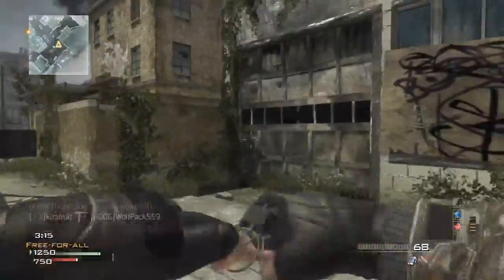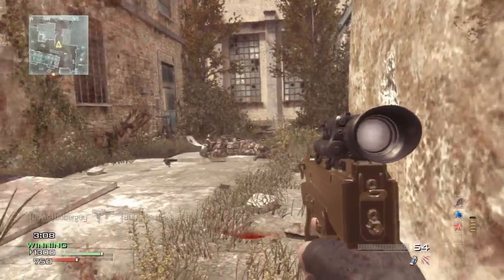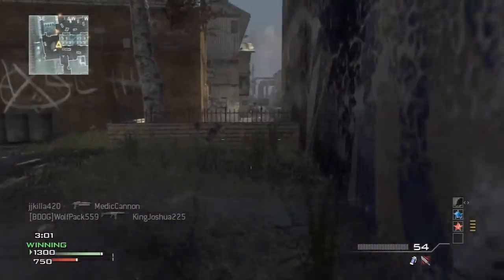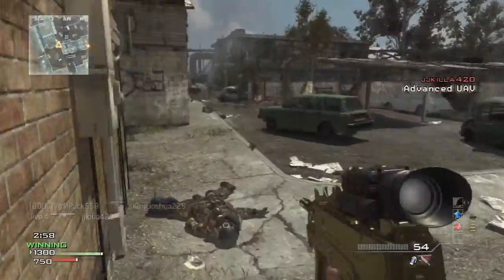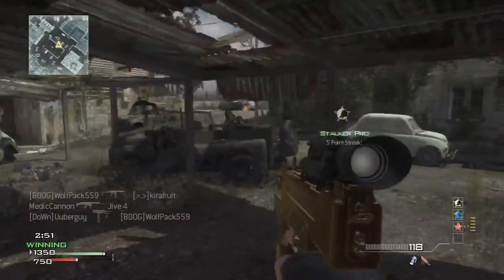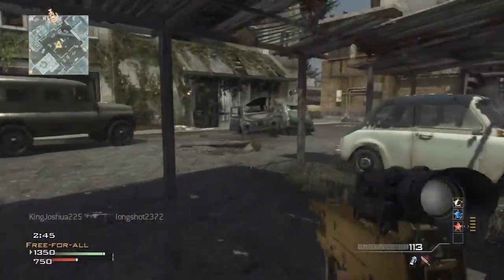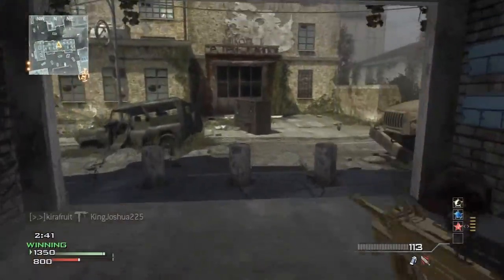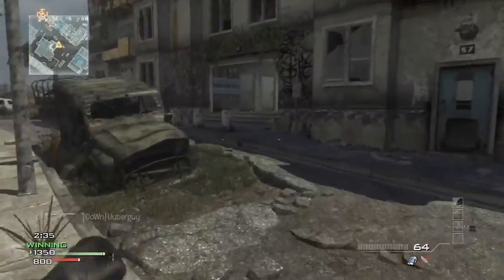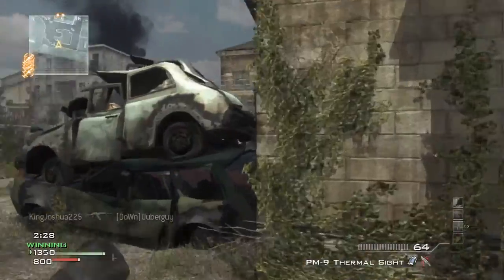Another gun that will not fail you is the PP90M01 — I keep messing up that name, but you know what I'm talking about, the submarine gun as I like to call it. Its rate of fire — just imagine a lower fire rate than this gun but with the accuracy of the MP7. The rate of fire that gun spits out and how accurate it is makes it very deadly. I believe it's up there in the first-tier guns along with the FMGs and the ACR, because it just drops people so incredibly fast.